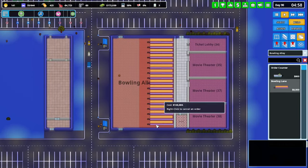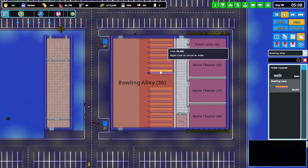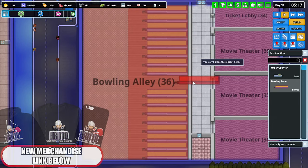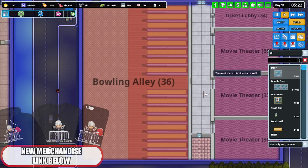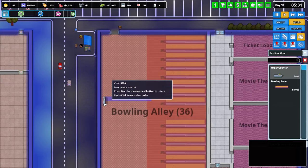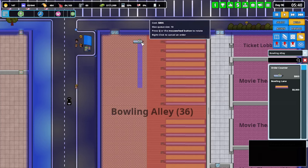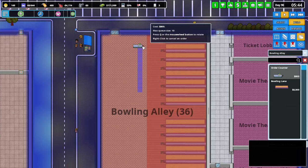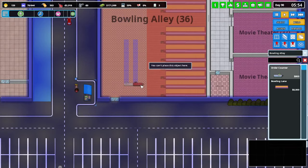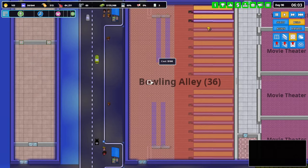I want the lanes to go all the way down — let's go six there, six there, then two more, two more, with a gap in the middle. Let's put a door in there too so they can use the restroom down here. For the order counter, I'll go with a couple of these. Let's go two up there, two from the wall, then build a wall in with two ticket lobbies and a spot in the middle for decorations.